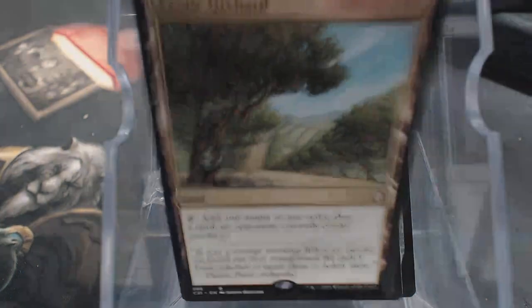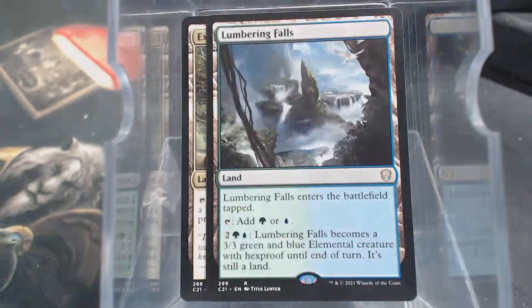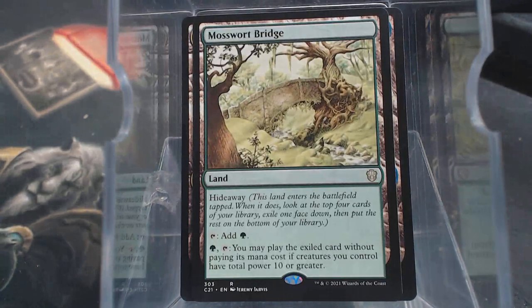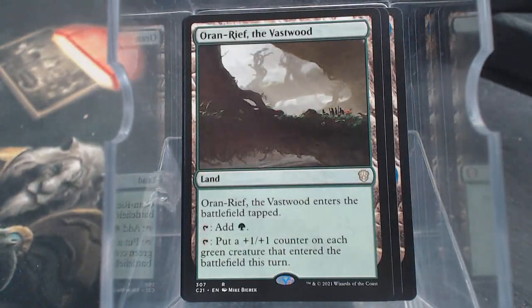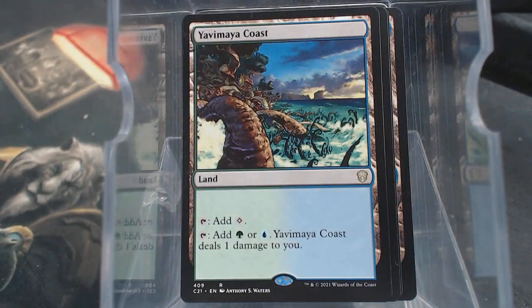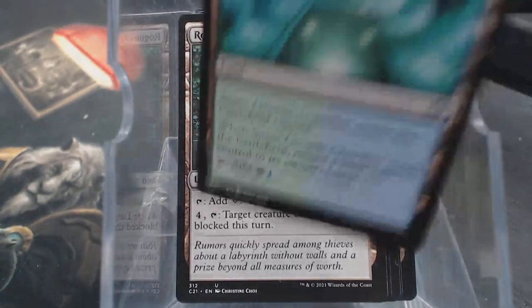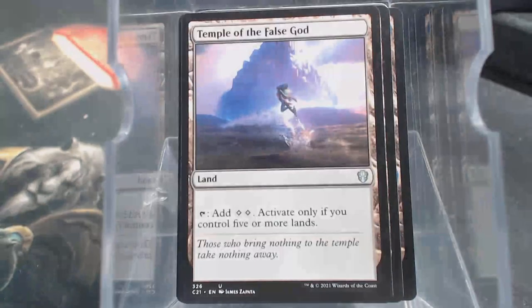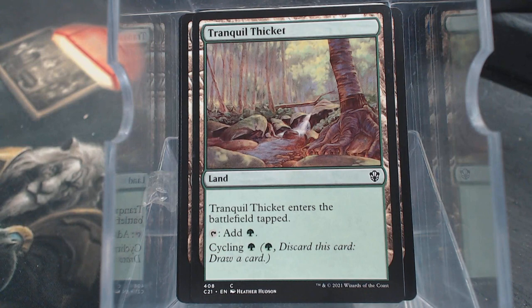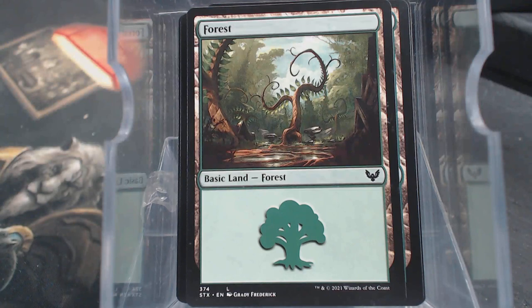We have an Exotic Orchard. Lumbering Falls. Mosswort Bridge. Oran-Rief of the Vastwood. Temple of Mystery. The Yavimaya Coast is what I was looking for - in the other decks, the Painland was right up front. Rogue's Passage. Simic Growth Chamber. Temple of the False God. Tranquil Thicket. Eleven non-basic lands. Strixhaven Forest - ten of those. Strixhaven Islands.